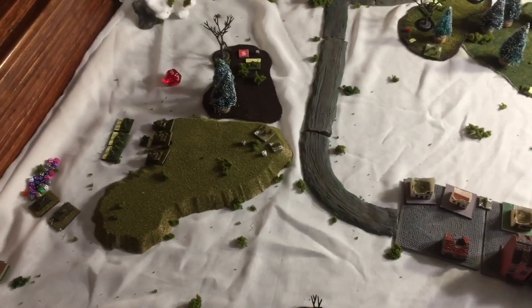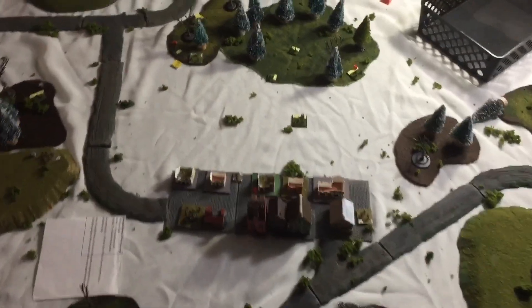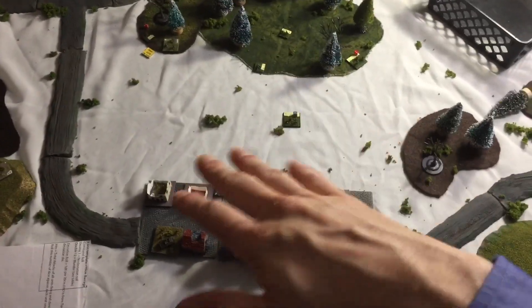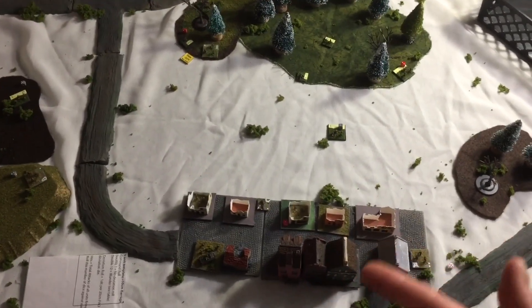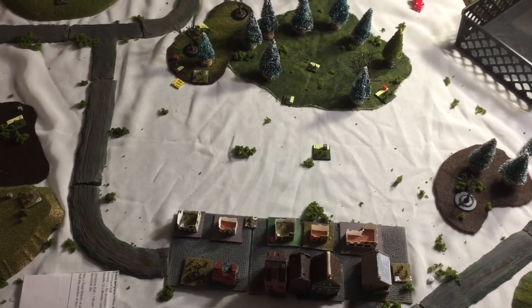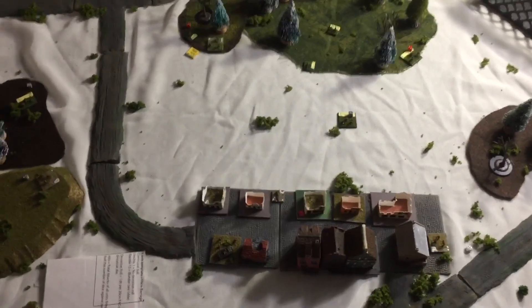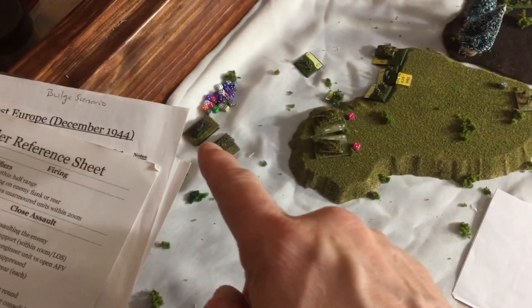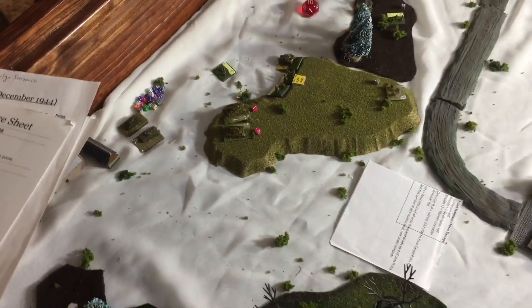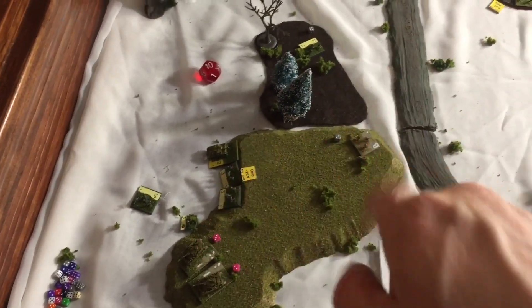Turn six was quite eventful. Chris tried close assaulting — two guys were wiped out. Both of us were stumped on how to get me out because it hits on sixes and saves on four-pluses. The artillery is now more effective; it'll suppress if he gets any hits, even if I save them. These guys failed, so they didn't get to move, meaning these guys are going to take some nice shots on initiative. My mortar's gone, and these guys are going to rush up here.